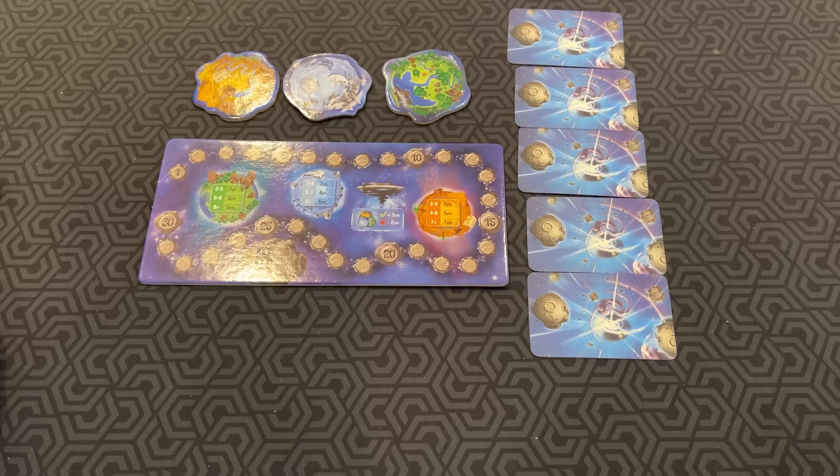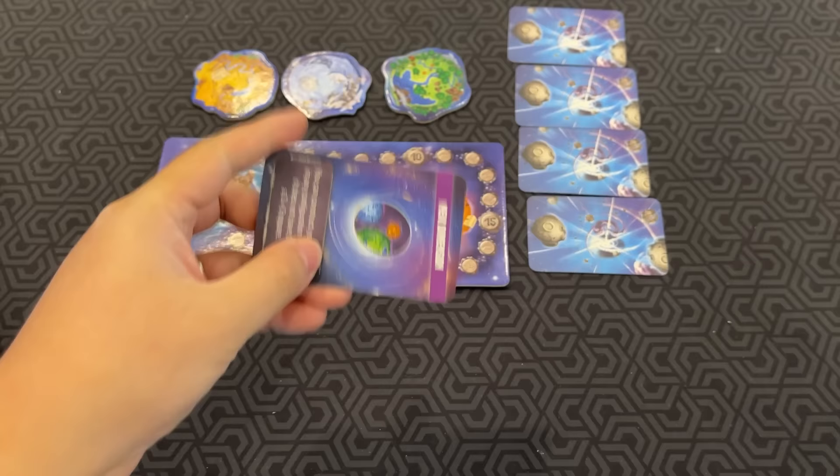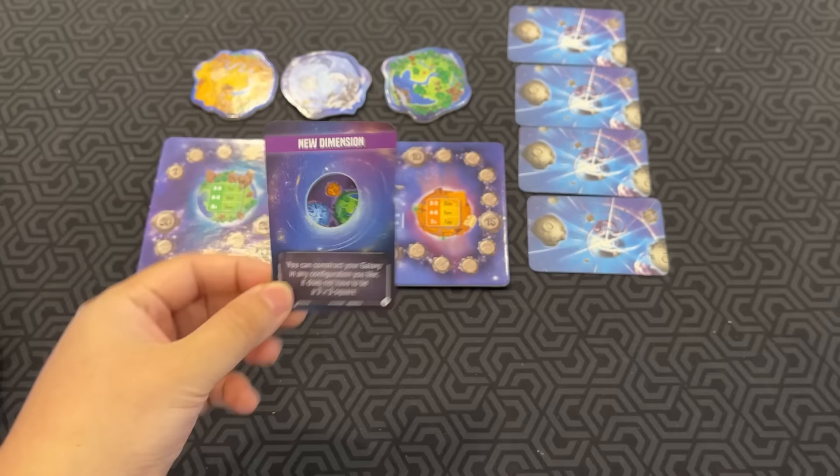At the start of each round, you reveal a Chaos card. A Chaos card can change the game in various ways. This one says New Dimension — you can construct your galaxy in any configuration you like; it does not have to be a three-by-three square. Let's ignore that for now, just so you can learn how a basic round works.